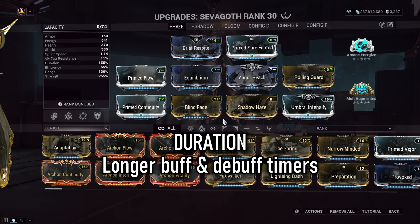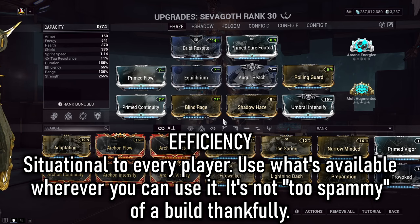Duration is for longer lasting buffs and debuffs, so if you aren't killing quick enough, apply more to help yourself out. Efficiency is always debated upon, because not everyone has the luxury of maxed out arcanes and maxed out focus schools, so if you need more efficiency, pop it in wherever it can help you.